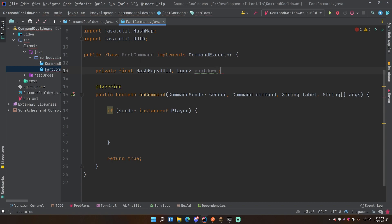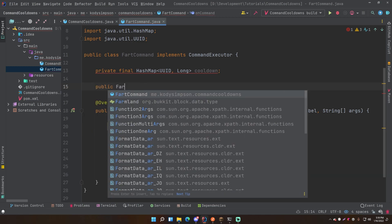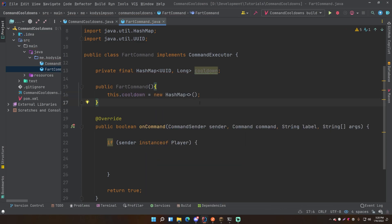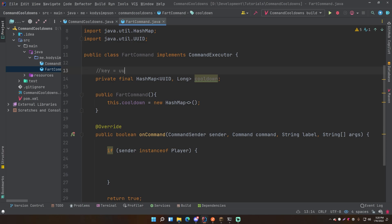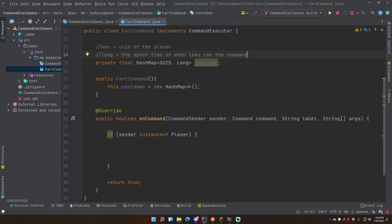We'll call it 'cooldown': private final HashMap cooldown. It's red because it's final, so we need to initialize it in a constructor. Inside the constructor we do this.cooldown = new HashMap(). The HashMap will keep track of which players are on cooldown, and the long will keep track of when they last ran the command. The key is the player's UUID, and the value is the epoch time of when they ran the command. Epoch time is the number of milliseconds since around January 1970 - a standard way of tracking time.